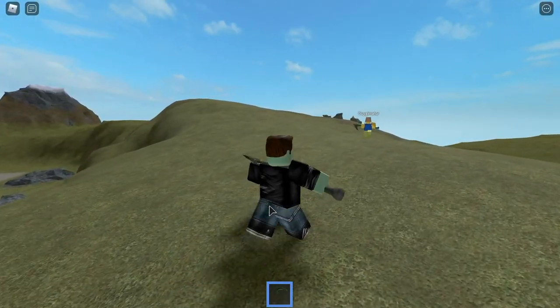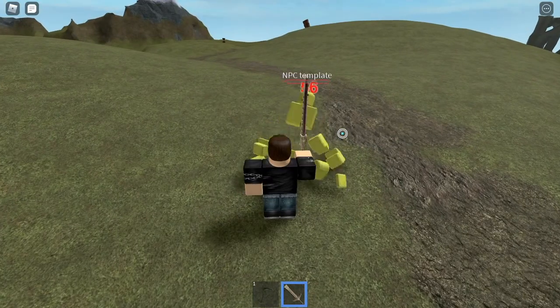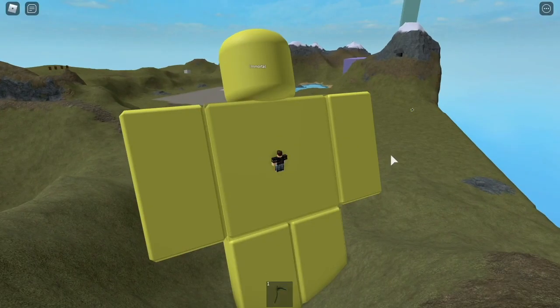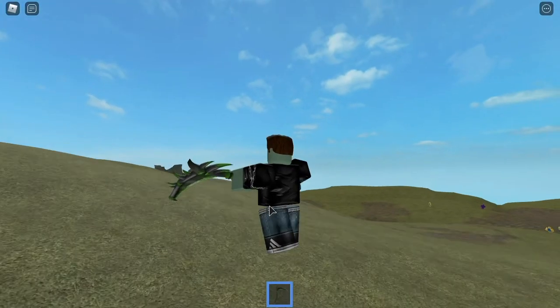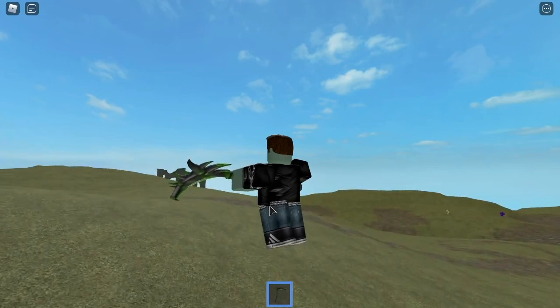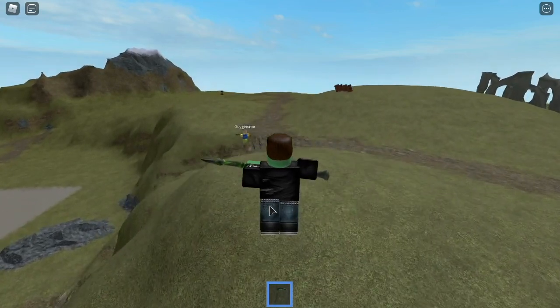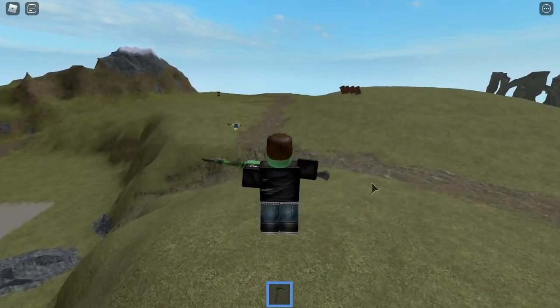Poisoned targets will have their walk speed set to 8, and take twice as much damage for 60 seconds. A poisoned target will also have their appearance changed, with their character's body colors turning green. There are 7 more shades of green their character will turn over the course of their poisoning, with each shade lasting for 7.5 seconds.